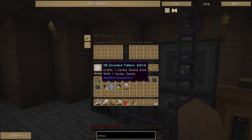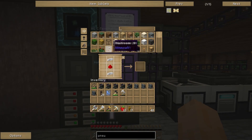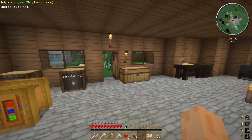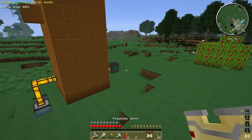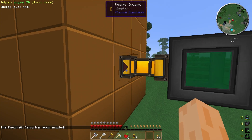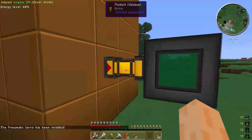Let me make some glass real quick — made ourselves a pneumatic servo. We then need to fly back over here, install the pneumatic servo by right-clicking. Then we can tell this to eject so it will start pumping out. As you can see, it now says brine.